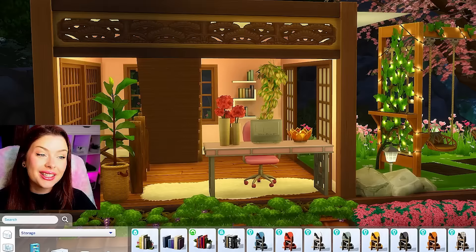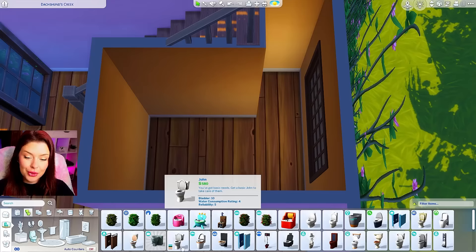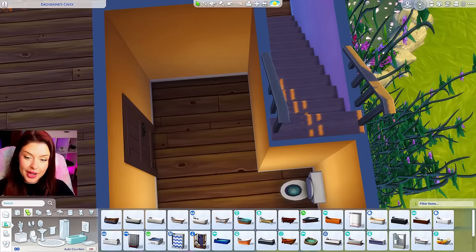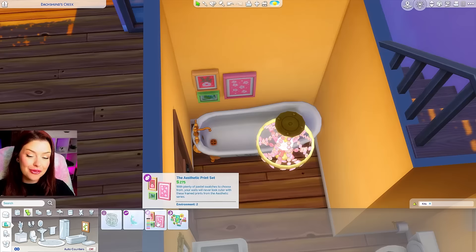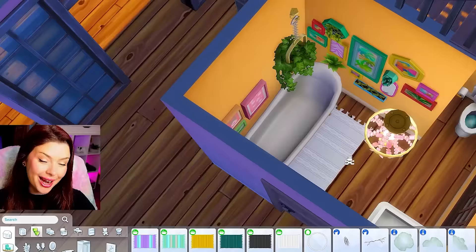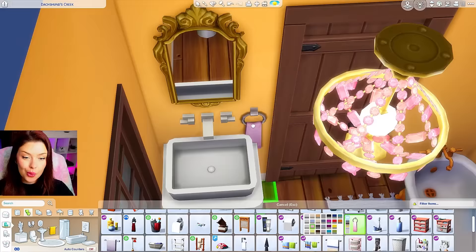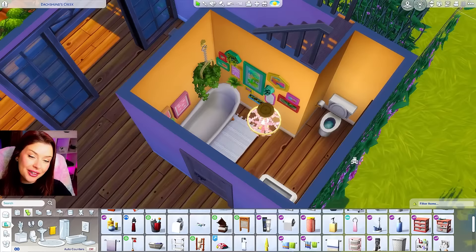Let's go and do the bottom floor, which is going to have pretty much all of our essentials. I'm going to start with the bathroom — just changing the wallpaper over to a different color like orange. We've got a perfect little spot in the back for our toilet. I think I'll do a bathtub over here in that corner, and then our sink can go over here. For decor in here, some cute pictures from the Pastel Pop kit, and maybe we can separate it off with a hanging plant above the bathtub and a little rug. We'll do some pink towels over here by the sink.